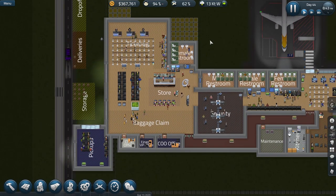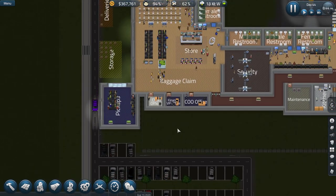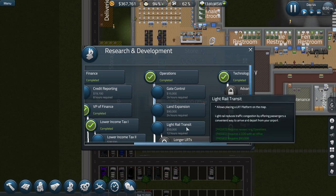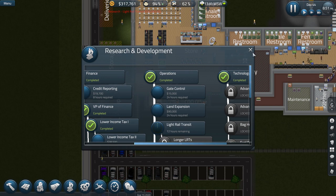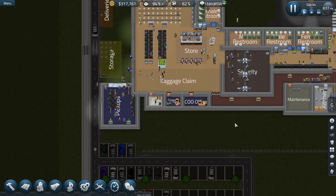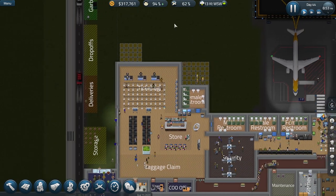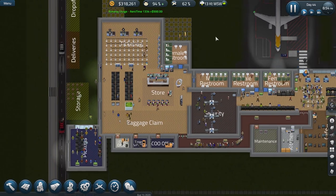To do that, we're going to need some more people in our admin area and more research going on. So let's get our COO working on light rail transit. 12 hours, 50 grand — not a small amount of money. That's why I let the game run on for a while; I knew we were going to do a lot of stuff today and I want to make sure the money keeps coming in. So he's going to get started on that.